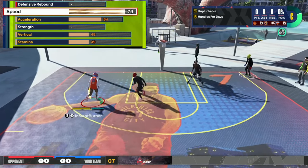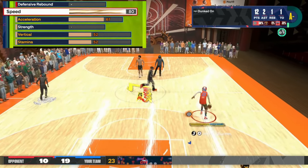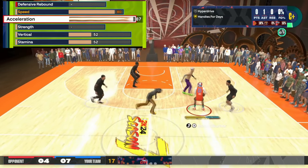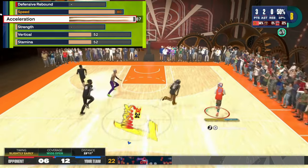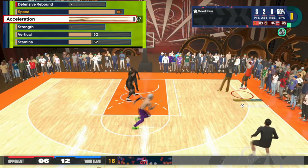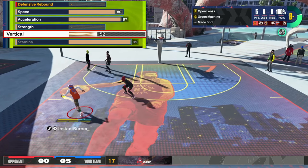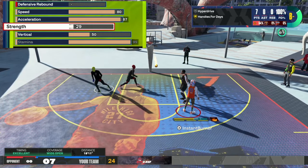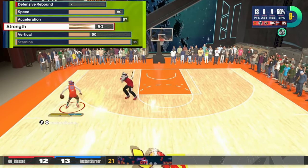When it comes to the physicals, we went with an 80 on speed — you'll be able to fly around the court defensively. Acceleration, we put that high at an 87. You're going to have to have your acceleration or speed high on this build if you want to get these badges on gold. Your blow by and speed boost are going to be gold with that 87. If you take it down one, your speed boost is going to be on silver. Stamina, go ahead and max it out. With the vertical, we put that at a 50. With the strength, it also has to be at a 50 if you want to get silver clamps, which this build has.